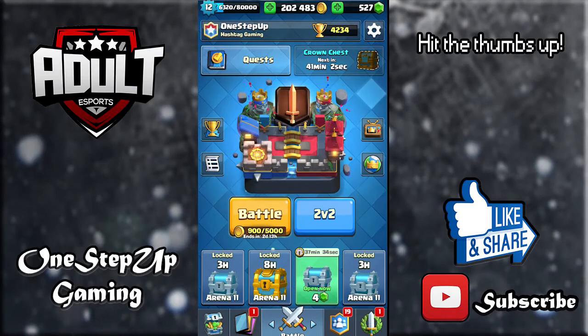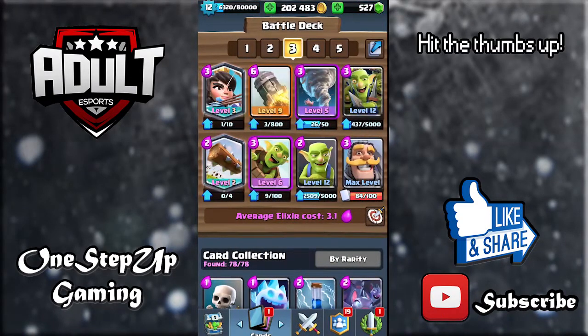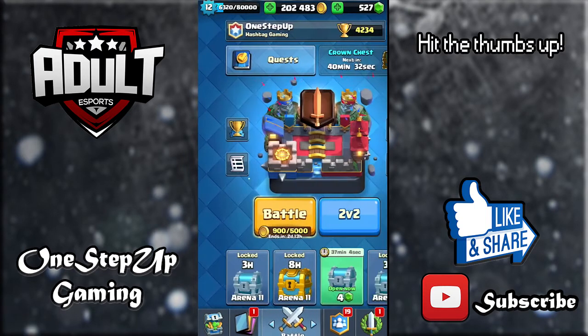Hey, what is up guys, One Step Up here. Today I just upgraded all my troops for the spellbait deck. This is a slightly different variation which everyone plays right now because the hog rider is so popular, so you need the tornado to counter it. The classic OG original version had the inferno tower instead of the tornado, but this one has the tornado so it counters the hog pretty well.